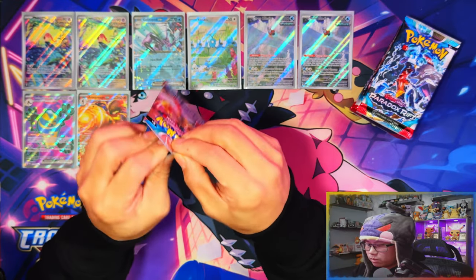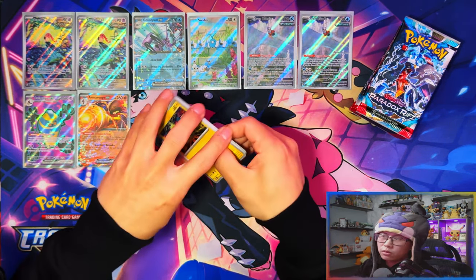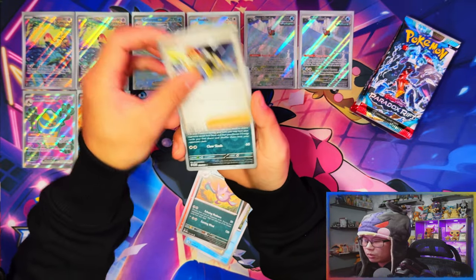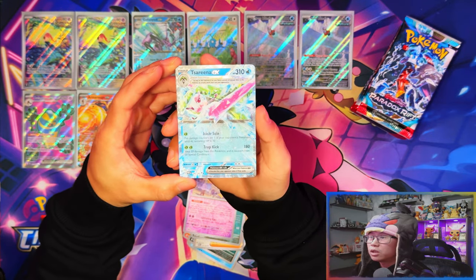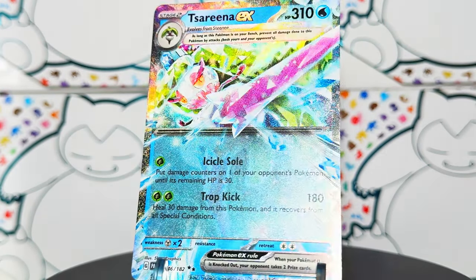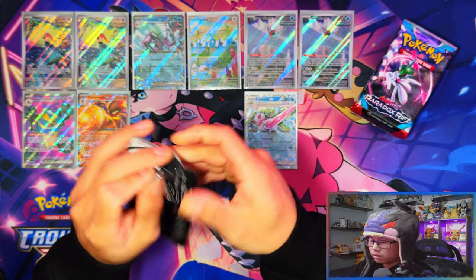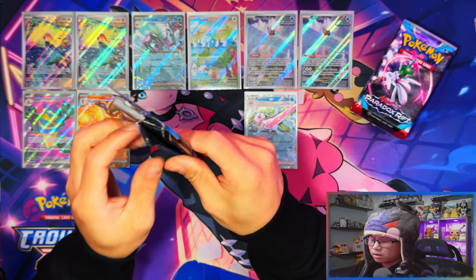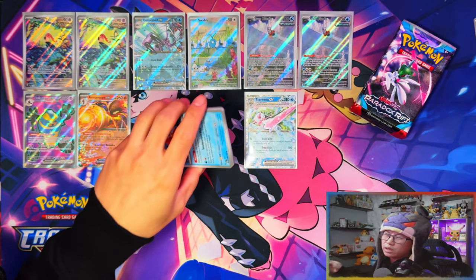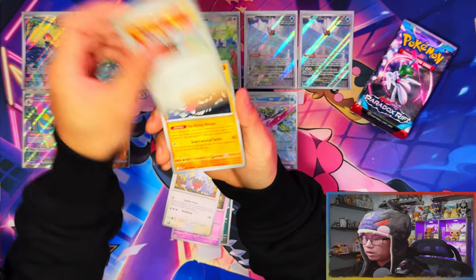Alright, 11 packs from Iron Valiant. From Roaring Moon I got four hits — an IR, two exes, and a full art — so I'm hoping Iron Valiant does better. First pack magic on the Iron Valiant already — it's a Terraform ex! Nice. And it's a Terraform ex as well — same rarity as regular ex, but the Terraform gives it a little extra texture which in some ways one-ups the regular ex.